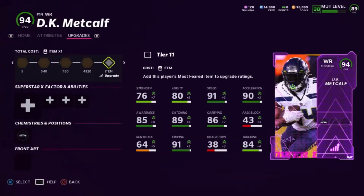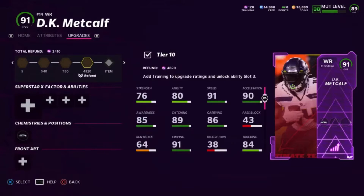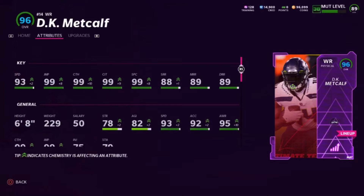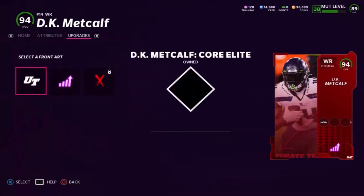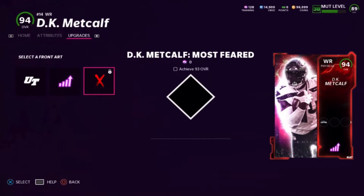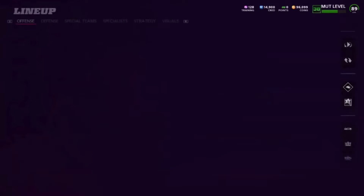DK Metcalf — absolute unit, bro. Taking off the fanfare real quick: I have him up to a 91 right now, and with plus five overall he gets 93 speed, 99 jump, 99 catch, 99 catching in traffic, 99 spec catch, 88 short, 89 mid, 89 deep, 6'8" — absolute beast. I need 300k to get this card but I'm working towards the Brandon Marshall legend card. But this DK card is something else, man. This thing is built different — I'm definitely thinking about making a gameplay video once I get his max card.